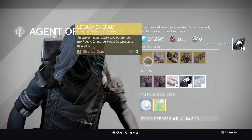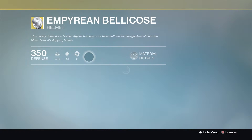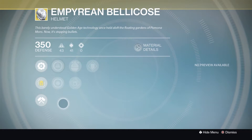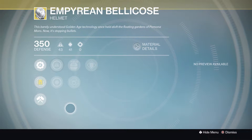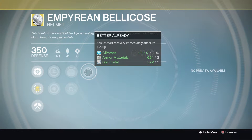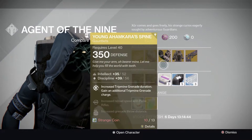Now on to the exotics. We've got a Legacy Engram — you don't want to be picking that up. We've got the Empyrean Bellicose, the helmet which holds you in the air while aiming. It's actually quite a good one, though not the best. We got this a couple of weeks ago. In PvP, if you're holding up in the air, a sniper will just take you out unless you've got a god aim. The perks include increased Intellect, increased Discipline, Ashes to Assets, Second Thoughts, and Shields Start Recovery Immediately — that last perk is just beautiful.